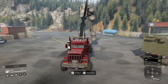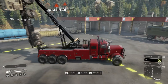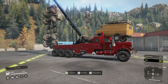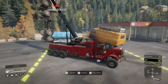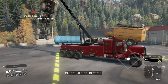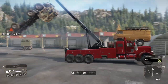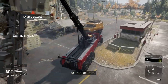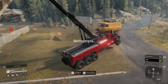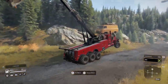Drastic times call for drastic measures — I got ourselves a weight distribution loaf for the vehicle. Not the first time he's made an appearance, won't be the last. I was seeing if it could weigh down the front. This is a professional. Stick it on the roof and the bonnet — it's kind of hooked its wheels over the cab. I'm still wheeling a little bit, but I'm not just completely going up on my back end. Good times had by all.